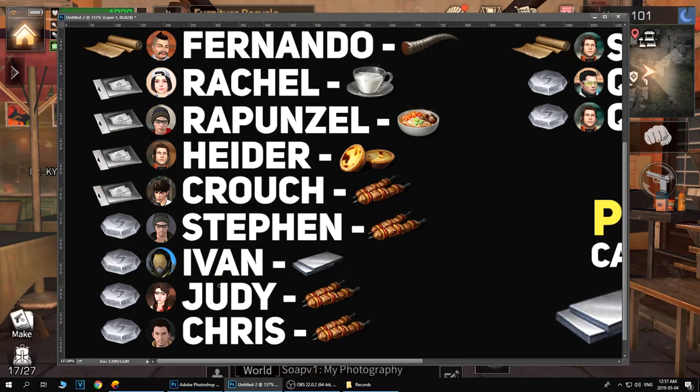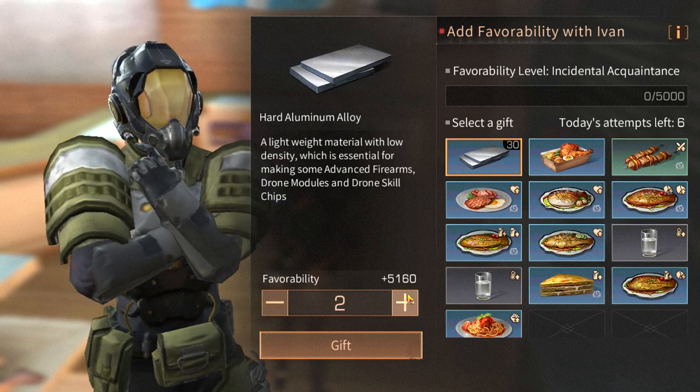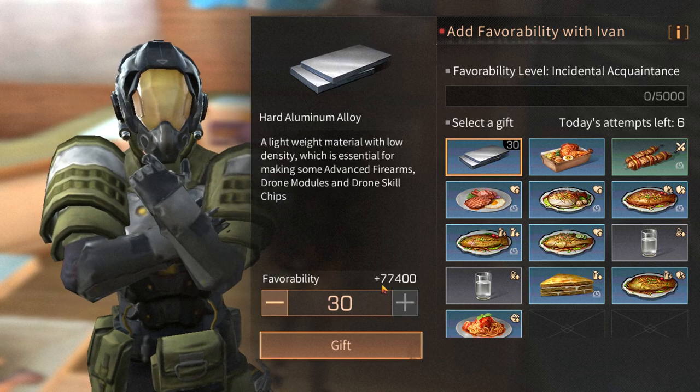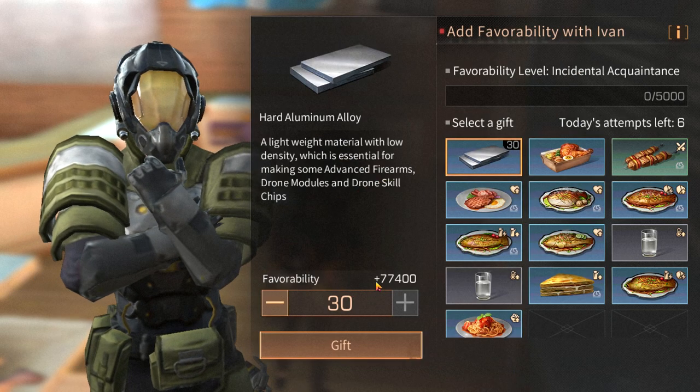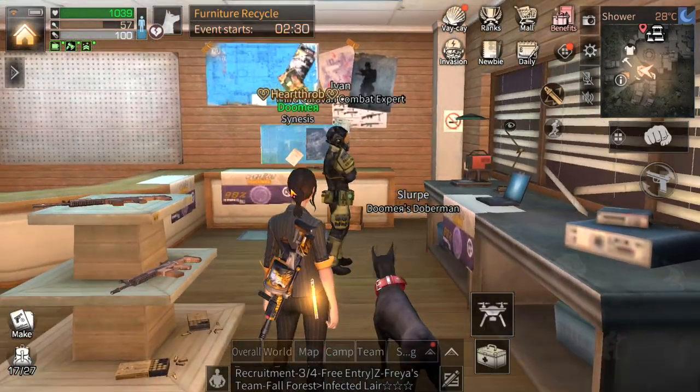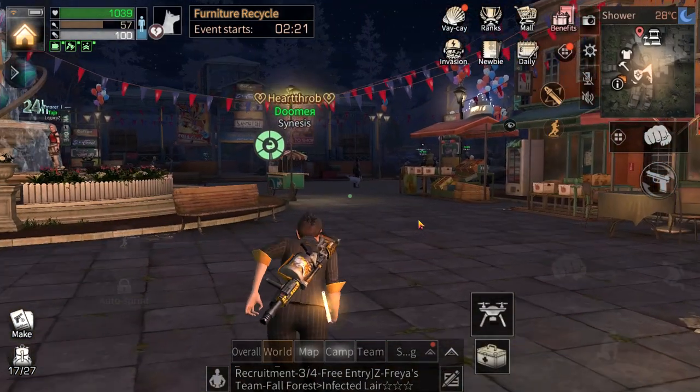Next is Evan — he gives skill points and is located in the weapon shop in Hope 101. His favorite item is hard aluminum alloy. Sending a stack of 30 will give 77k points. Since I don't need skill points right now I won't waste the aluminum alloy, but that's his most favorite item.